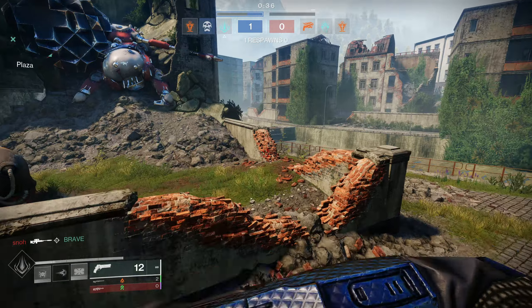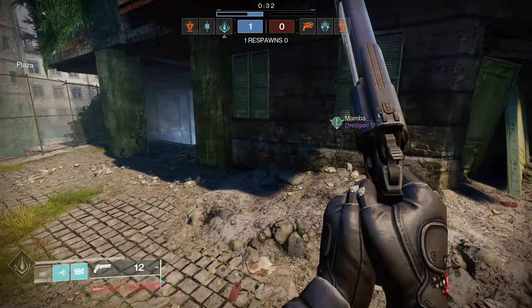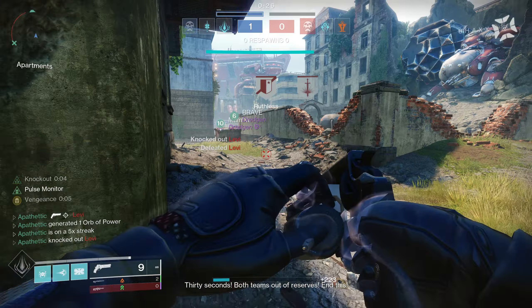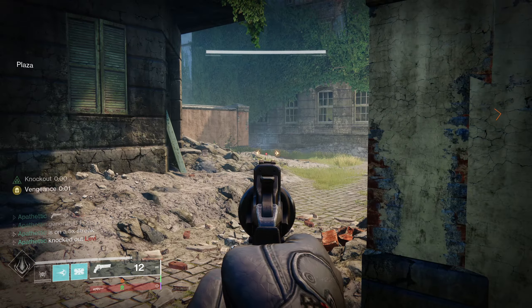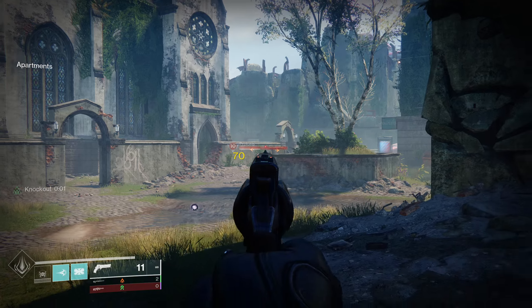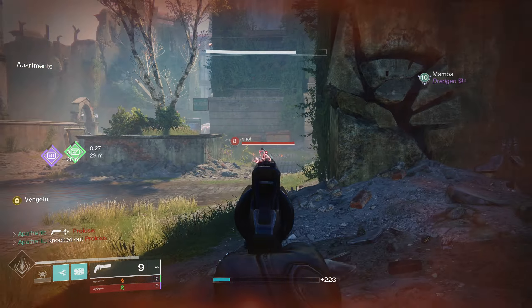Tip 1 is paying attention to your teammates, and this tip is as simple as it sounds. It's about using your eyes and your radar to know where your teammates are positioned at all times. Too often players solely pay attention to the location of the enemy, ignore the positioning of their team, and without realizing it, isolate themselves into a 1v3 with the enemy team. Paying close attention to your team's location visibly and via radar gives you additional information on how you should be moving and engaging.